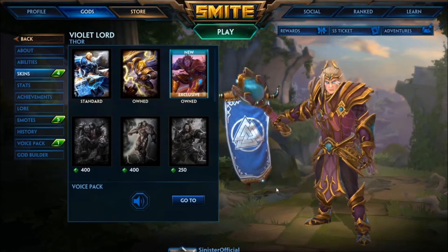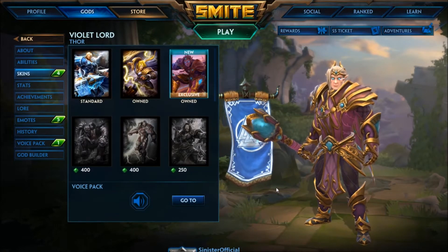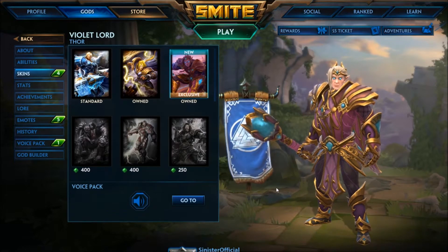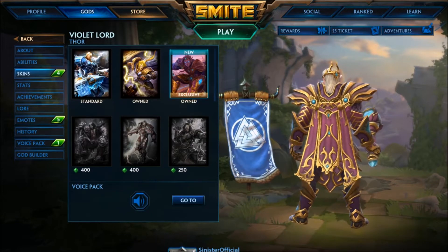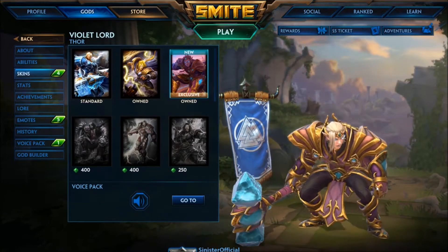Welcome back to another video. In this one we're going over Thor's newest skin coming to Smite, and that is Violet Lord Thor. This is available through the Divine Uprising event. All you have to do is roll the Slavic chest and take a chance on getting this skin. It's 300 gems.